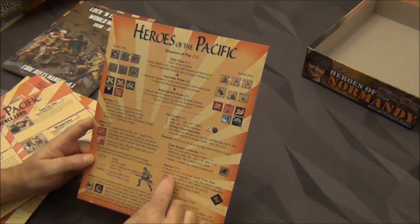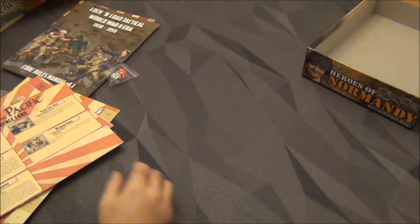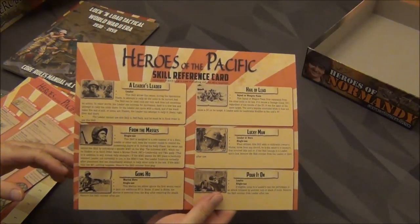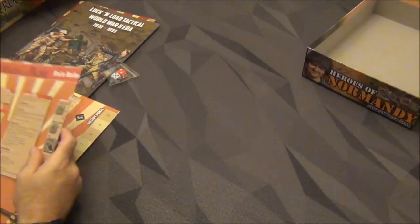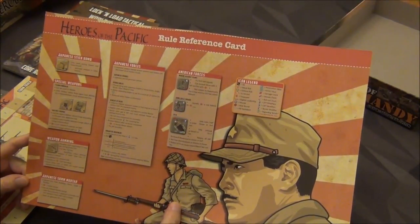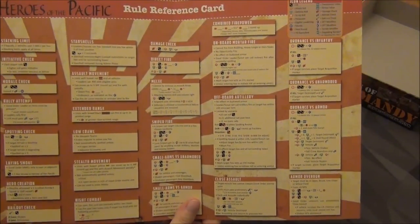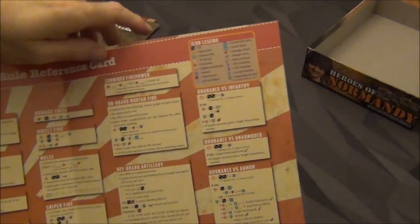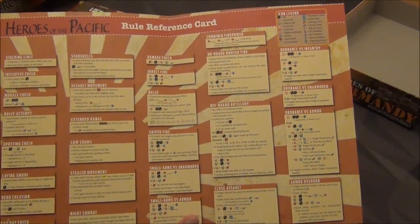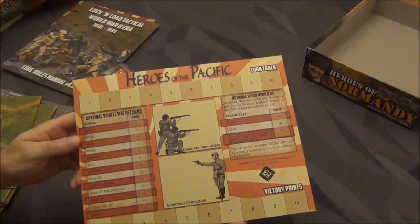We've got Sequence of Play — I like how this is laid out. It gives you a nice breakdown to remind you of each procedure and the section of the rules you can reference if you're not sure. Skill Reference cards — we have 11 skills overall for your heroes and any assigned in the scenario. And then you have your Rule Reference card that breaks down everything you need. If you're not familiar with Lock and Load Tactical it may seem like gobbledygook, but this legend really does help you break things down and understand it. Once you've picked up the rules, this is all you really need. And then of course there's your turn track and victory point markers.